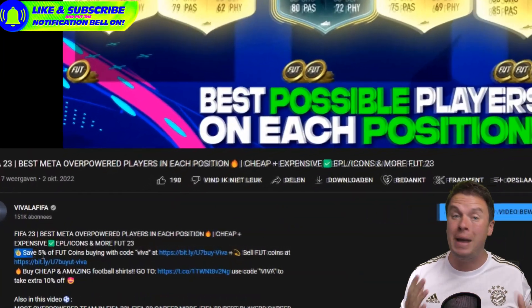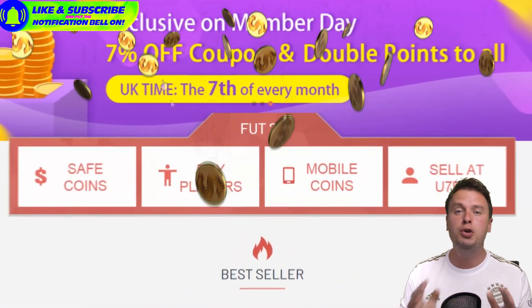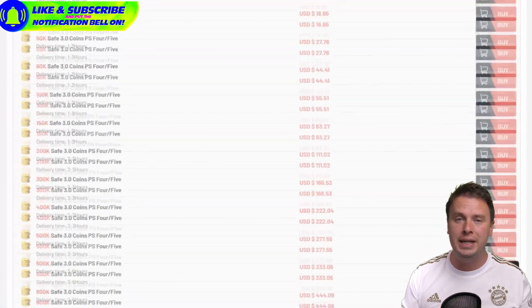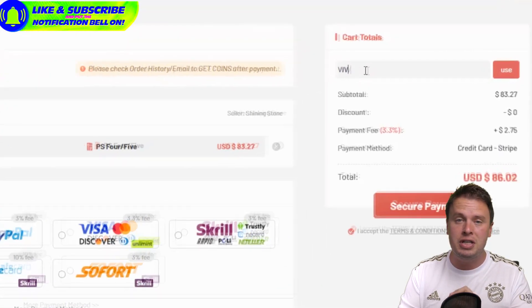If you want to build yourself the best possible team but you don't have the coins in FUT23, don't worry. Go to use7buy, the biggest and best place for your FUT coins, and use the code VIVA for a very big discount. Click the link in the description and you'll receive the coins in a couple of minutes to build yourself a dream team.